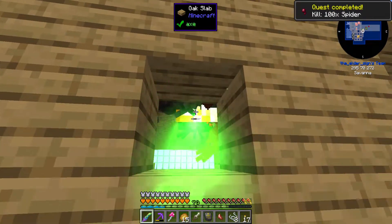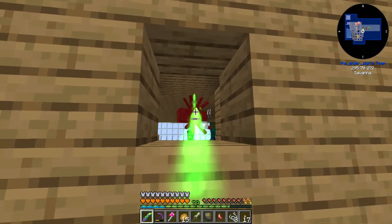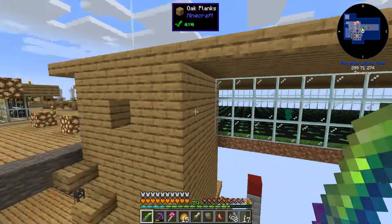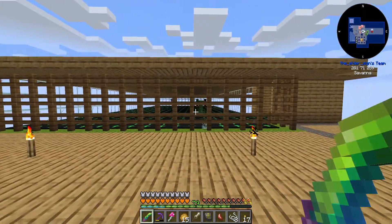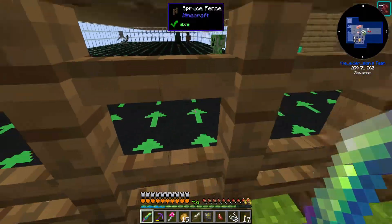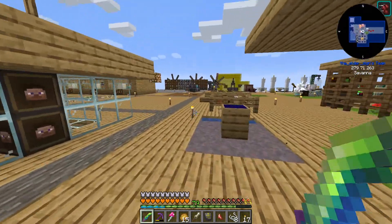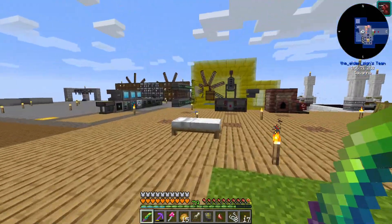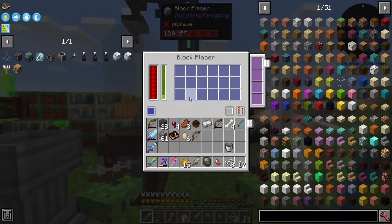Got a kill quest — kill 100 spiders, nice. Now I don't have spiders blocking mobs from going in or taking up slots in the mob cave, so I should probably go ahead and grab those items. So, well, we got infinite mana — as long as this thing runs, we're good.